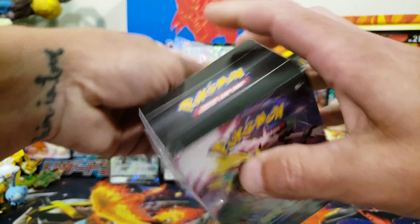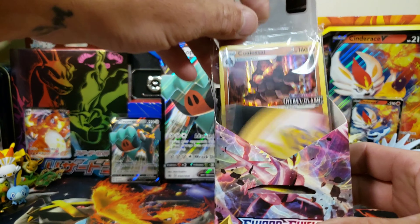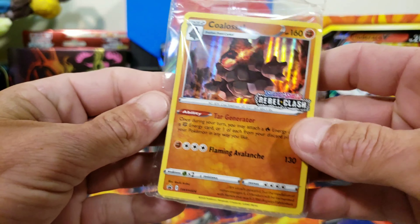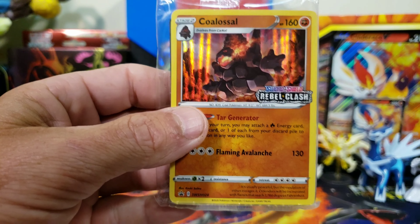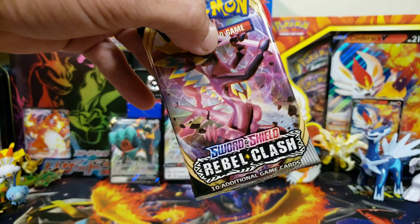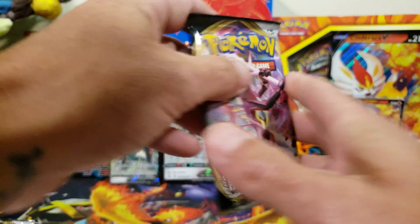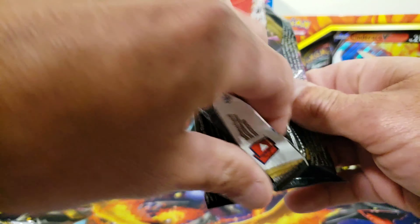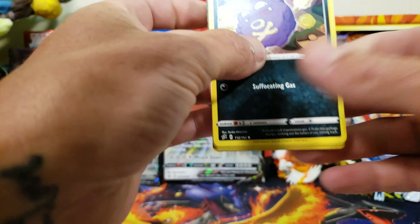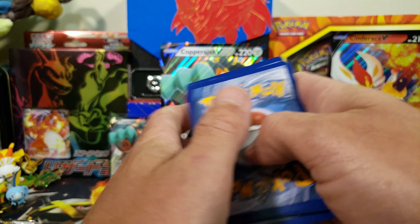Let's get into the Build and Battle box — we do not want Flapple or Garbodor. And we got a Coalossal! Yes, a brand new promo for the collection. I'm not going to open it, I'll leave it sealed. We'll open these four packs — we have an entire art set of Rebel Clash. Thank goodness we got a new promo, that is awesome.